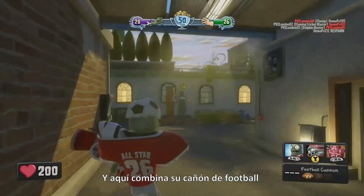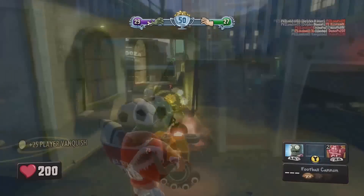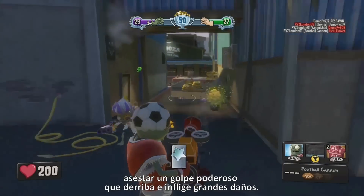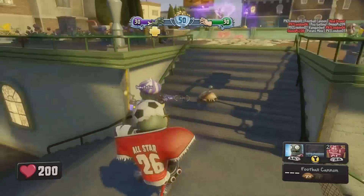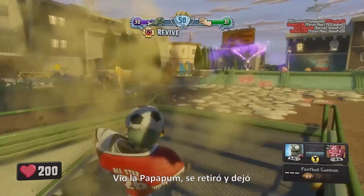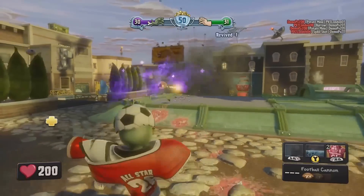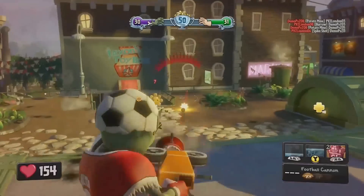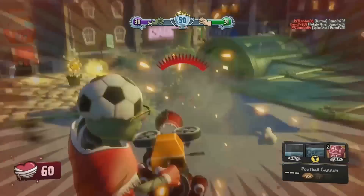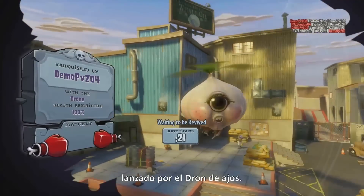Here he is combining the football cannon with his powerful sprint tackle attack. Whenever he's got plants in front of him he can unleash that for a powerful knockback and damaging blow. He saw the potato mine there, backed away and let his teammate take the hit. And the All-Star got caught in a corn missile strike called in by the garlic drone.